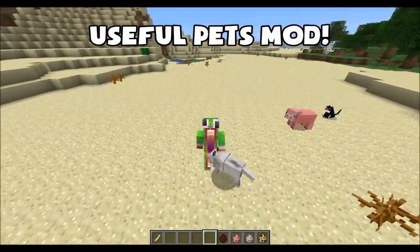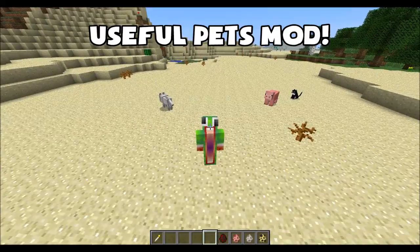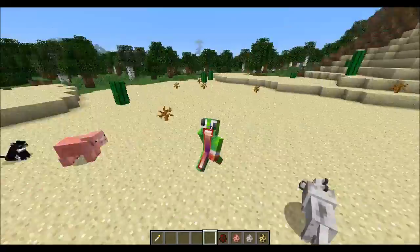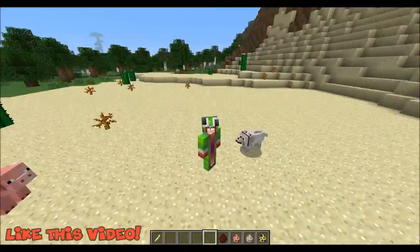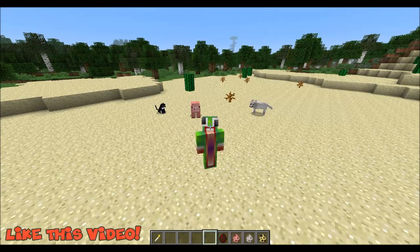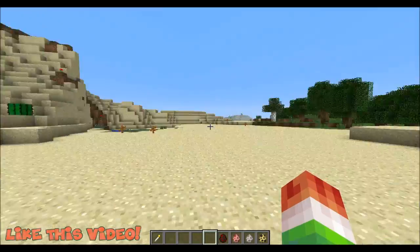It is an absolutely incredible mod that transforms three pets — the ones you see behind me: a wolf, a pig, and an ocelot, or cat, whatever you want to call it. Once you tame it it's pretty much a cat. It's going to transform these pets into useful pets that you can upgrade, they can become battle pets and fight for you, and they can do tons of awesome stuff.